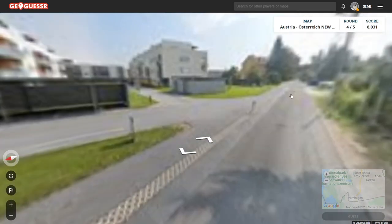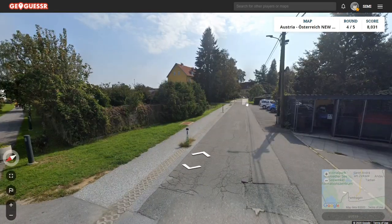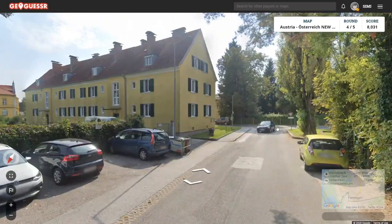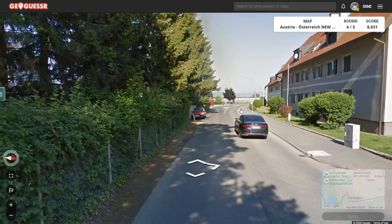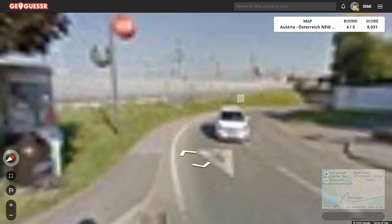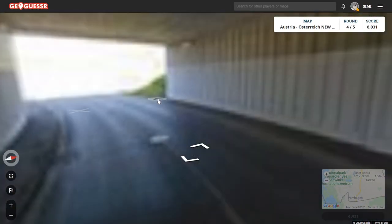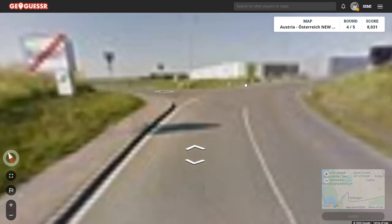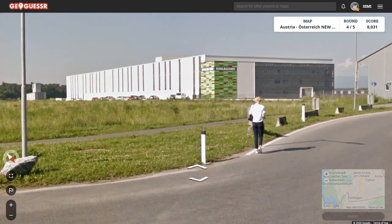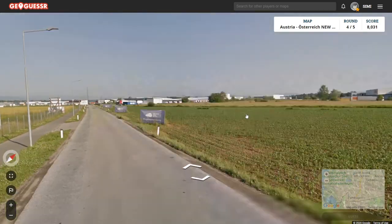You can also notice from the architecture that this area is lacking the wooden elements and the big balconies — it's looking more Hungarian, more Central European rather than Alpine. We are on Bahnhofstraße — not very helpful. Austrians love their trains. We are leaving the town of Kaltsdorf. We actually have a mountain range to the west — a bit of a mountain range, I guess. So I'm guessing we are maybe in this area.